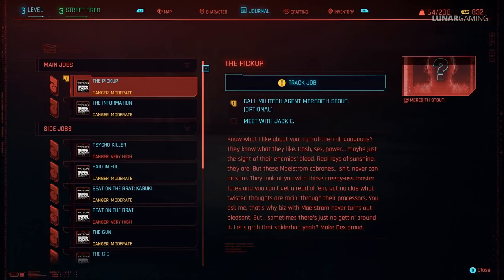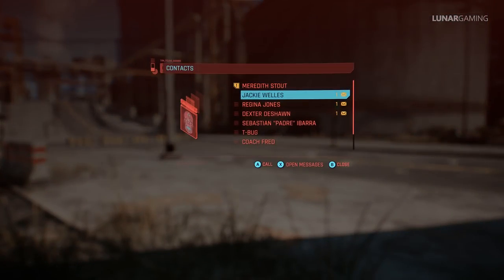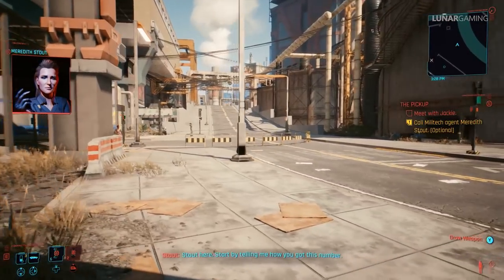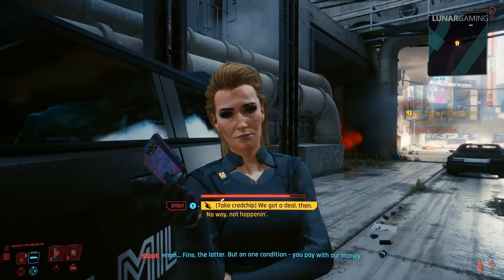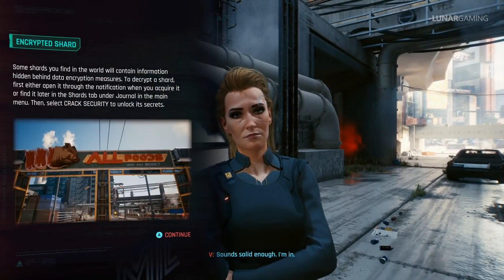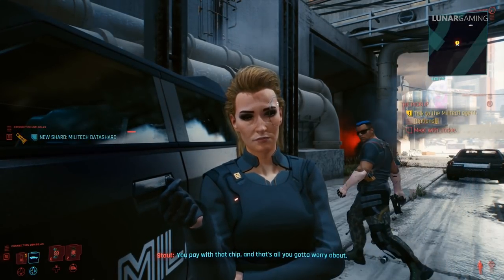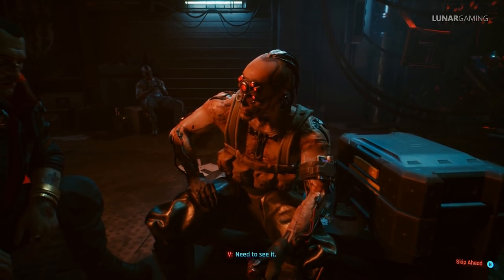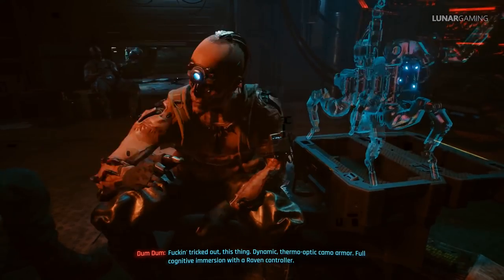Next, start mission number 8 The Pickup and call Meredith. In this mission there are 3 possible uniques tied to it: Boom Boom, Falustif and Chaos, but you can't get all of them in one playthrough. You can either get Boom Boom or Chaos depending on whether you side with Militech or Maelstrom, and you can't get the Falustif unless you play as a male character because you have to romance Meredith Stout. Since there are more uniques tied to playing as a female character, we're going to side with Maelstrom and get the Boom Boom weapon later.